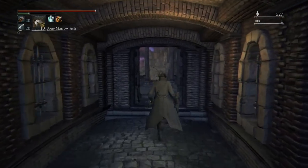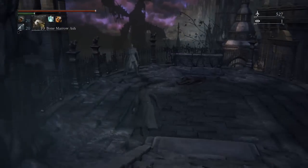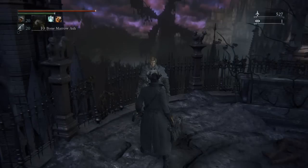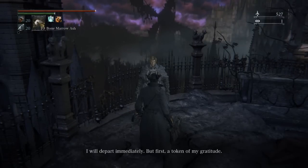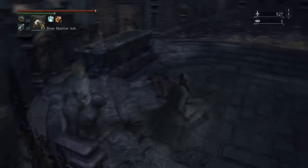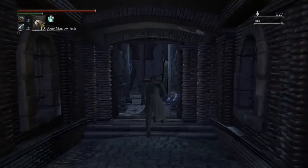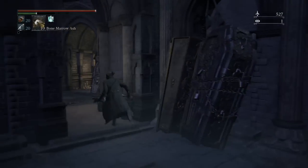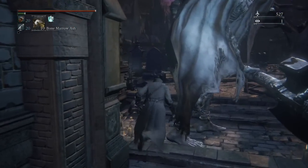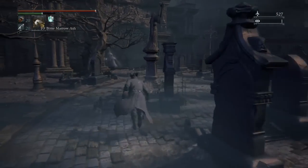You'll work out the timing with a little bit of practice, but you really have to learn this guy's moveset. Before we fight him we're going to finish Alfred's quest. We're giving Alfred the unopened Cainhurst summons letter, which lets Alfred go to the Vileblood Queen. We picked up the letter in the Vileblood Queen chamber - it's on the table to the right of her. Make sure you grab it before you leave.